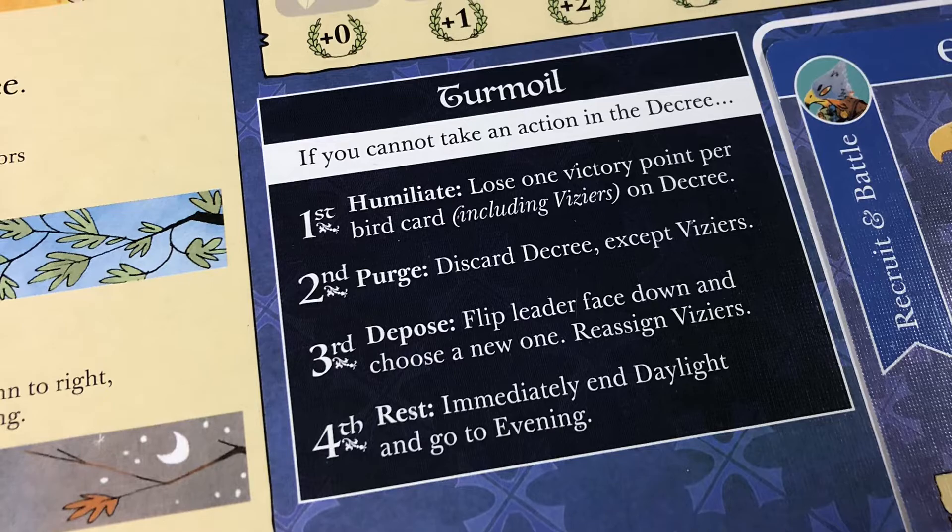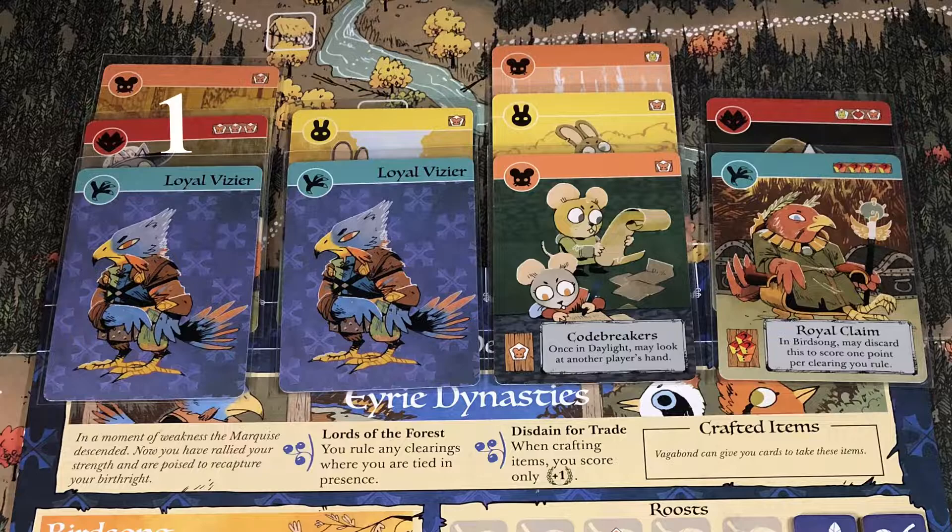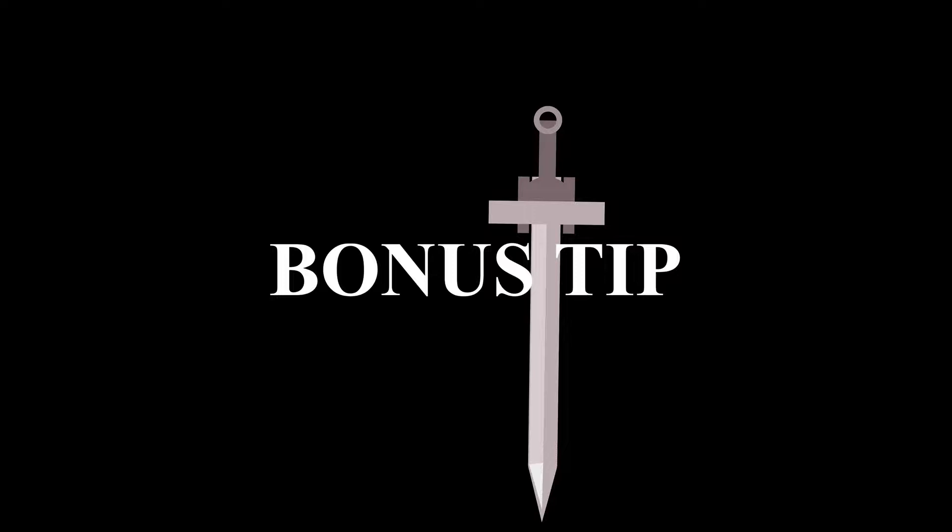Turmoil is essential. Expect to go into turmoil two or three times a game. As long as you plan for turmoil, it will not affect you as badly. Keeping track of the points you're gaining versus how many bird cards are within your decree will show you when it is safe to go into turmoil.